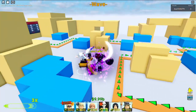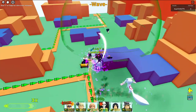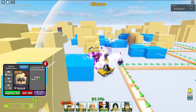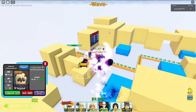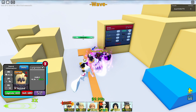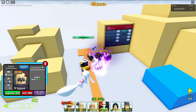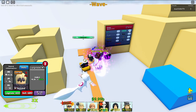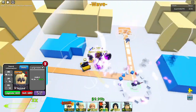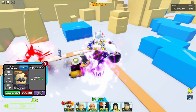Alright guys, let's get along with the showcase. We're gonna place down Saber — 40.3k damage, 8 attack speed, 50 range. Let's put a respectable amount of health bar onto the minions and see how it performs.